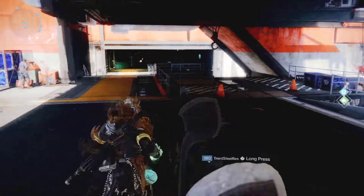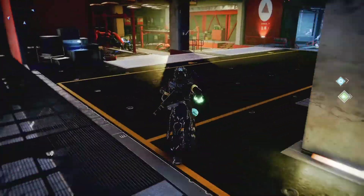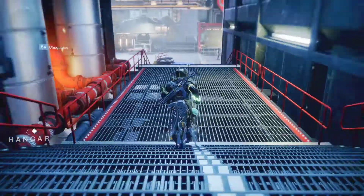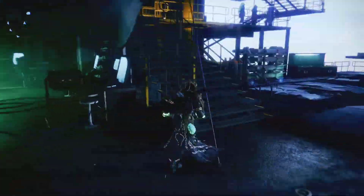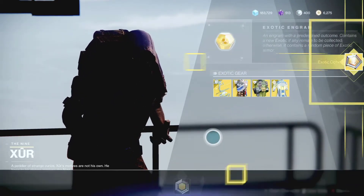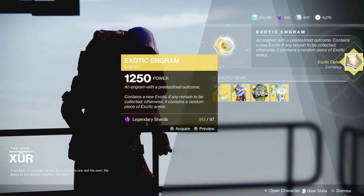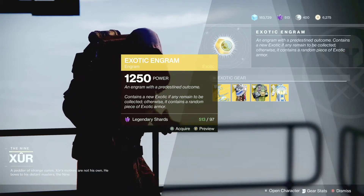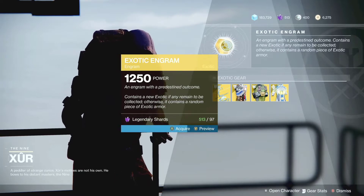There he is right here, just pick up your quest if you completed it. The first thing we're going to check is the exotic engram — for 97 legendary shards you can get an exotic that you normally don't have in your inventory, including ones that you can find in the wild world. So take your chance there, we're going to take our chance today and see what we can get for our Warlock.